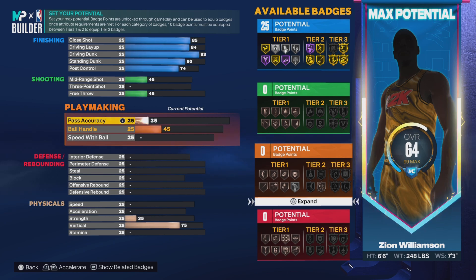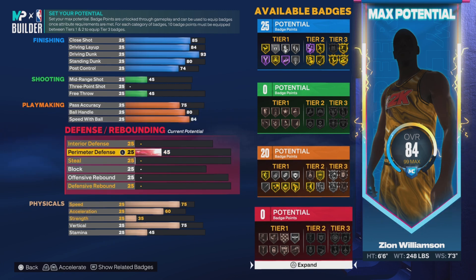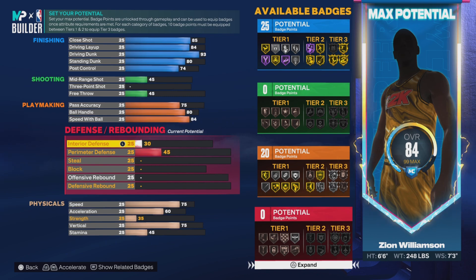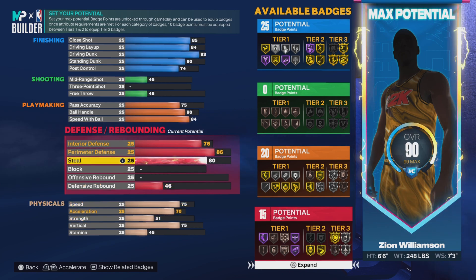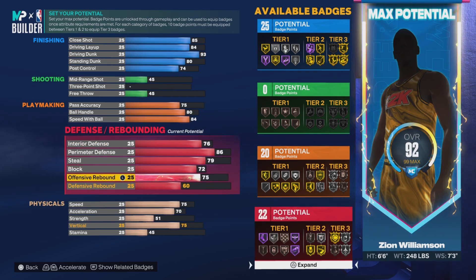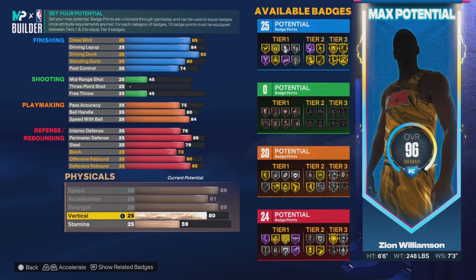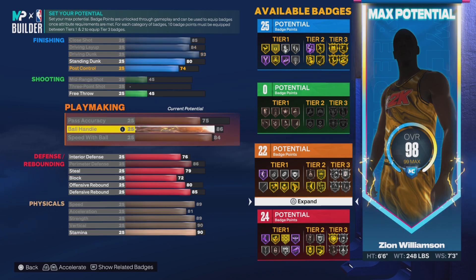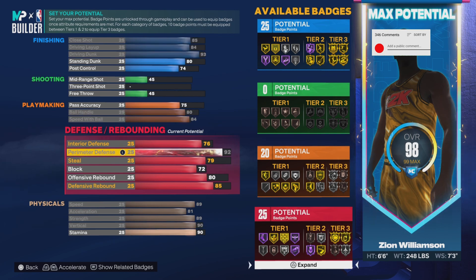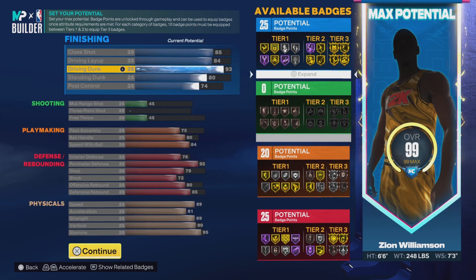For passing: 75 passing accuracy, 80 ball handle, 84 speed with ball. Moving to defense: interior defense 76, perimeter 86, steal 79, blocks 72, offensive rebound 80, defensive rebound 85. The physical on this build is essentially maxed out. You could max stamina or put vertical up to 94, but instead I'll upgrade playmaking a bit — or you could use those six attribute points on perimeter defense, which might actually be smart.